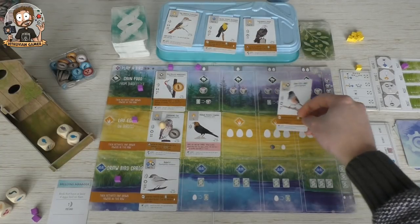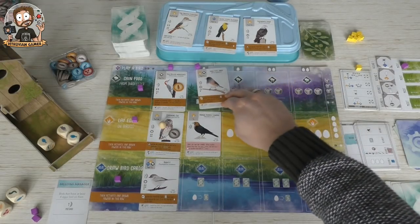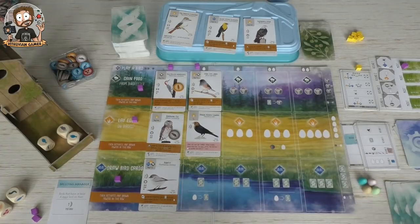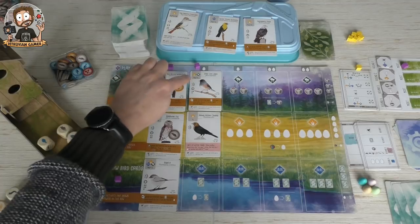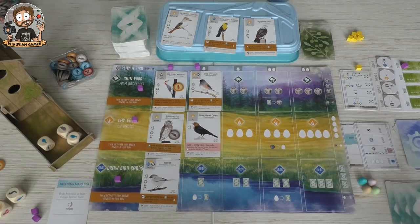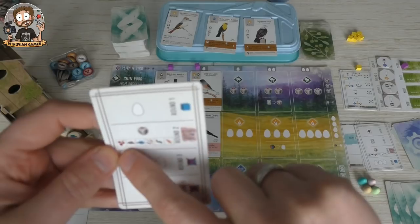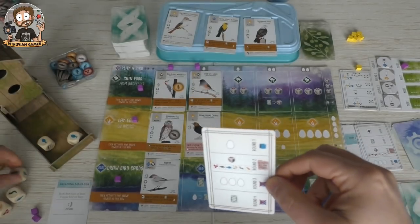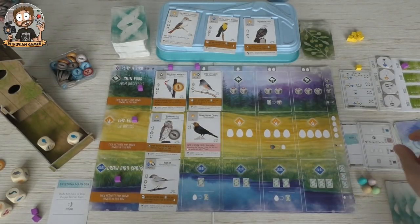I could play it here as well, which gives me the chance of getting more eggs. I need food as well, so I'm going to place it here. It cost me an egg, which I don't like, but anyway. These two food tokens go away again and it ends my turn. Back to the Automa, who will take all berries or mice — all mice — and activate my pink power.